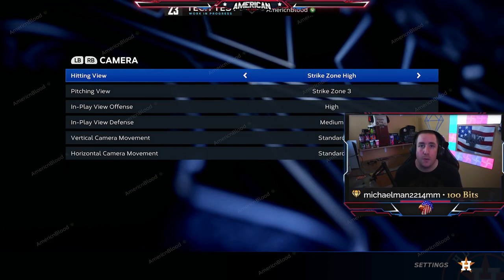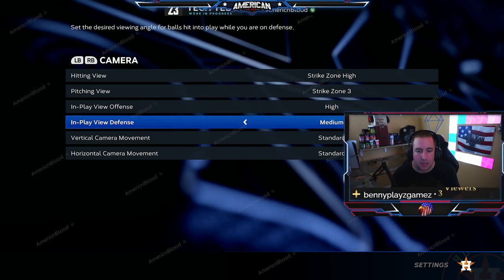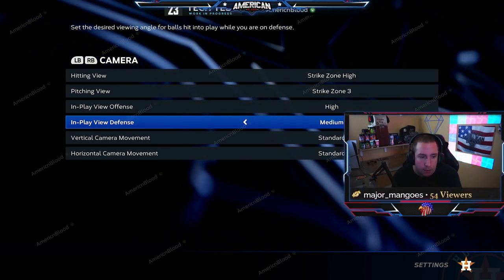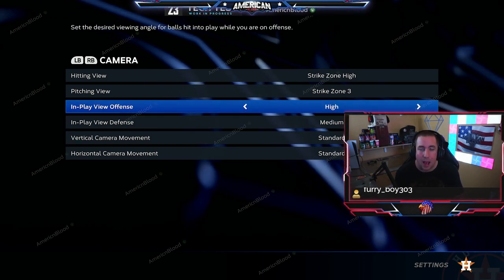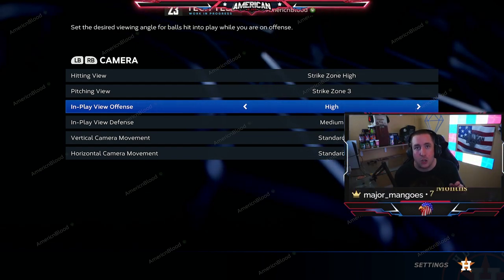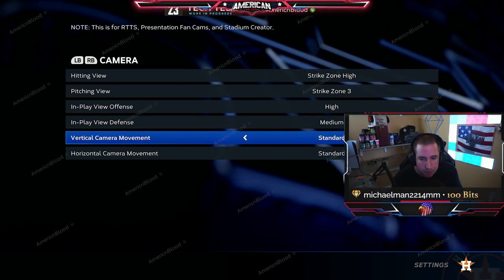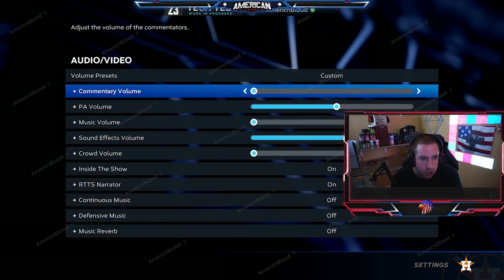For cameras: I like Strike Zone High for the pitching view, and Strike Zone 3 so I can see the runners and what's happening on the bases. In-play view offense is on High, and in-play view defense is on Medium. These are somewhat personal preference, but on High you can more easily see where the ball is going to land in the outfield — whether it's going to drop or if the fielder will make the catch.